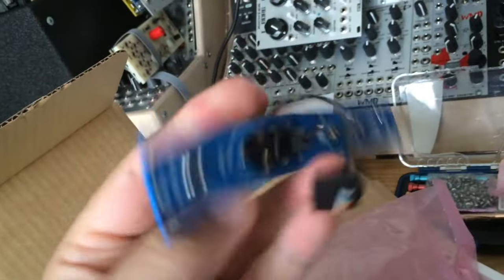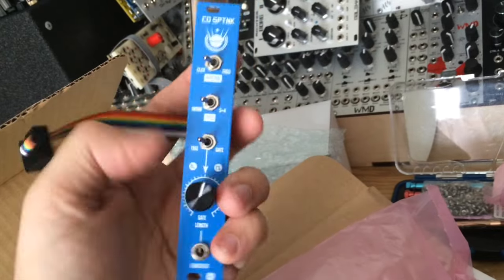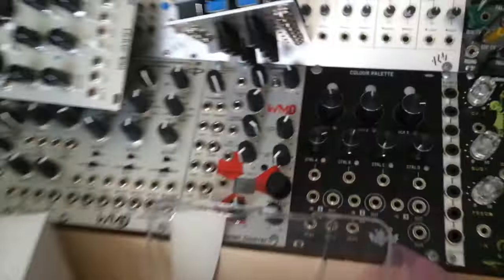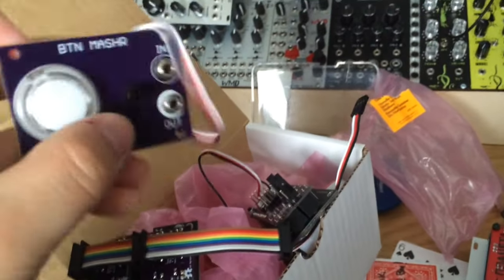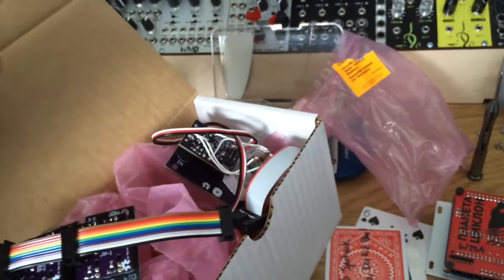We've also got the sputnik expander, which again looks great. I know Hannes Pasqualini from Paper Noise does the mutable stuff and the graphics, and these knobs feel great — they're kind of like the colour palette knob. Some more guitar picks and stuff like that, and finally some One New Tiles arcade button. That's cool, I can pretend I'm playing Street Fighter.